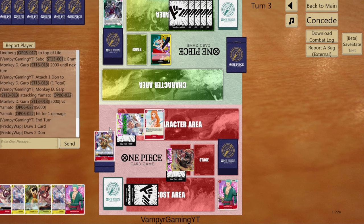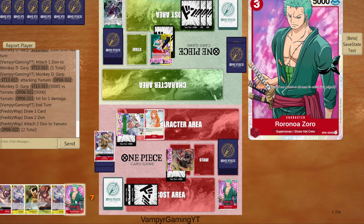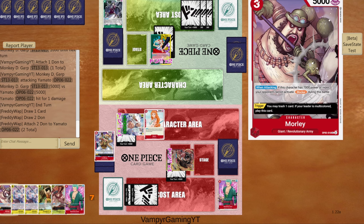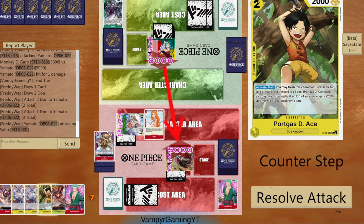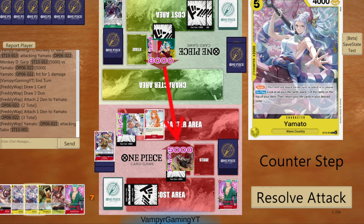I'm gonna put Lindbergh in, give it to him, then go 5. Now I have 3 life, so he can't just swing huge and put me at 1. I'm gonna get this back — probably trash this again — but then my next turn I'm gonna play this Ace and put this Ace in there. I can do Ace and make myself a 7k leader. I got two 2ks, we got the Morley. I can also play a Vong Cobb and spam out the Morley.